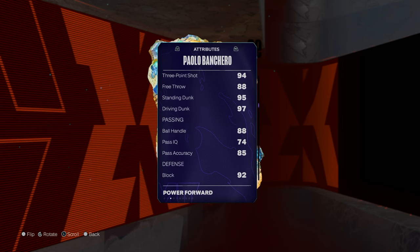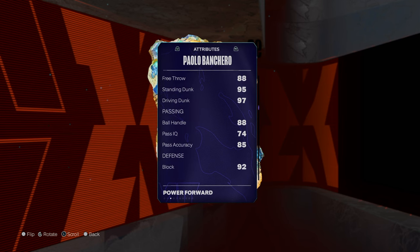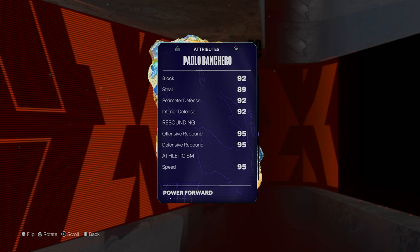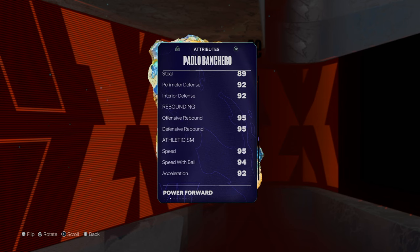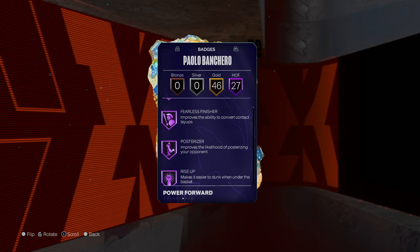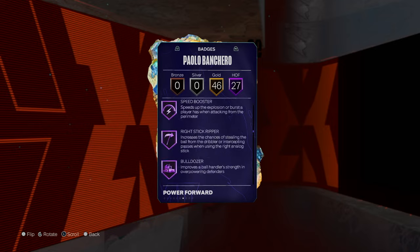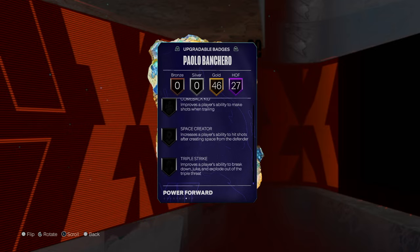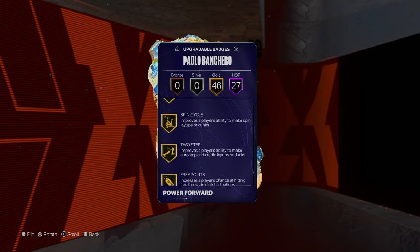Boncaro by himself: 94 three-ball, 95 standing dunk, driving dunk basically maxed, 88 ball handle. Defensively: 92 block, 89 steal, 92 perimeter, 92 interior. Good speed at 95, 92 lateral. 27 Hall of Fame badges with 46 gold badges — that's 73 badges total.